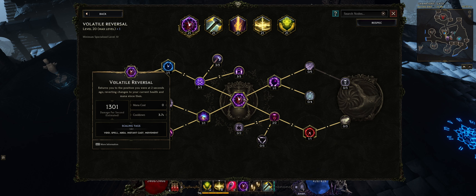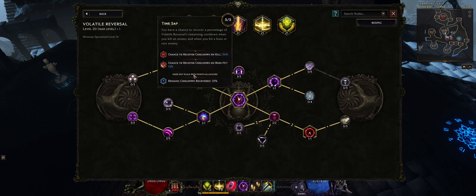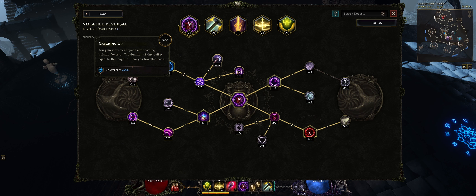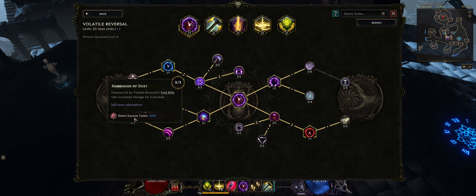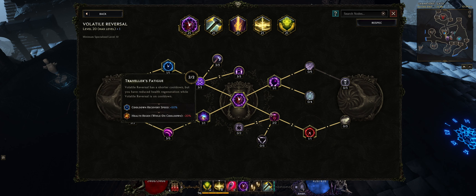Next we have Volatile Reversal as a buff skill. We've opted to have Volatile Reversal come back more often, but it doesn't grant us mana or health when we go back in time. What Volatile Reversal is for is to help increase our move speed, attack speed, and cast speed when we use it — so it's like an attack speed steroid. We also have buffs to our void rift area, and enemies hit by the void rift will take 30% more damage, so this is a good buff to our damage.